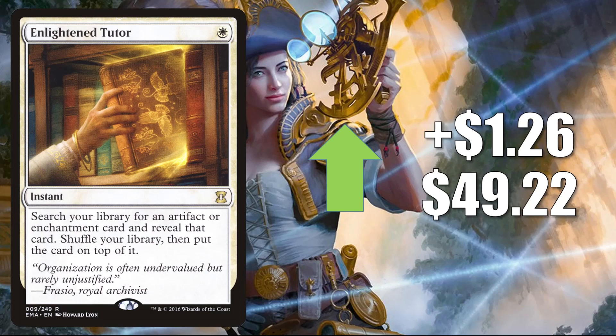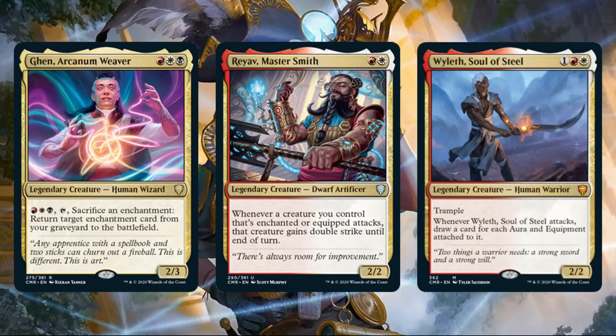Enlightened Tutor from Eternal Masters is up $1.26 to $49.22. This was reprinted in the list and it's a highly played Commander card, but again this is getting a push from some new Commander Legends cards as well. Three cards that could be moving this a little bit are Arcanum Wings, Rebbec Mastersmith, and Wyleth Soul of Steel.